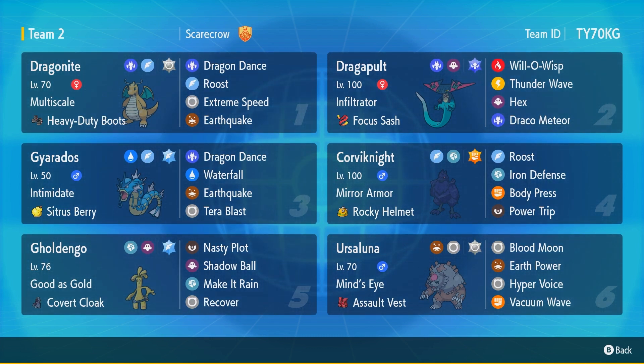With Ursaluna's ability Mind's Eye, it ignores typing basically, so it hits Ghost types. Hyper Voice is less powerful but still decent. Blood Moon is like Gigaton Hammer from Tinkaton — you cannot use it twice in a row — so I wanted another good Normal-type move to switch to. Vacuum Wave is really good because Ursaluna is really slow, so it gives a way to pick off slower threats. We've got Tera Normal just to hit extra hard and it removes our Ground typing so we're not weak to Water or Ice anymore.